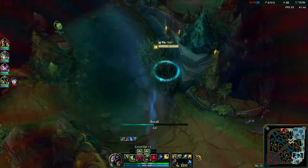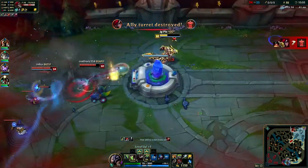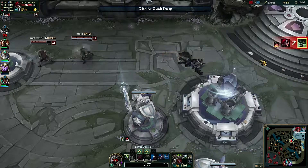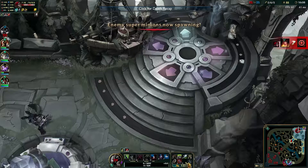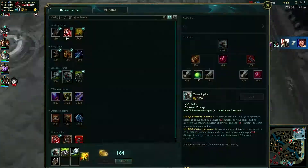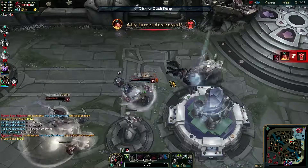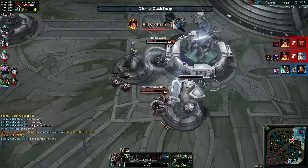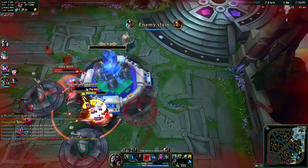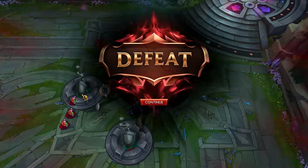Looks like they're taking my top tower and killing me. Hopefully my teammates can do something — they do have a Sivir over here and she may be able to end the game. It looks like she's going to take down all the turrets and end the game real quick. Whatever — we did decent, could have done a little bit better. I ended two and six and two. Hopefully you guys had fun watching, and if you want to see more of this game mode let me know. They are releasing new game modes and I'll keep releasing new videos. See you guys next time — bye!